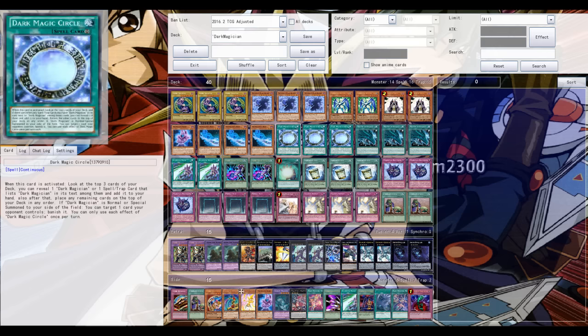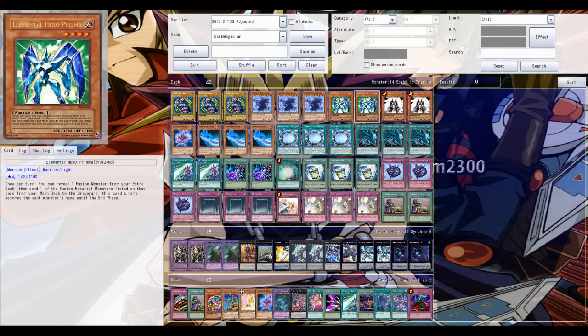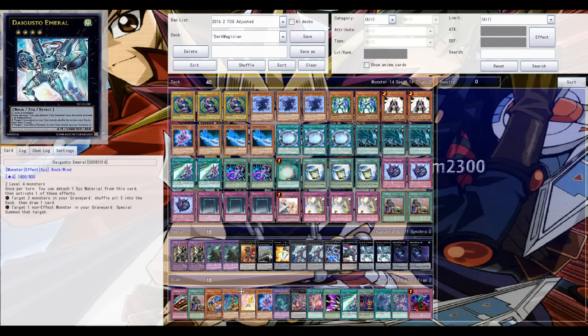Magician's Rod is definitely a three-of in the deck. The Rope — I'm not really sure about it, don't really like it that much, probably going to drop it from the main deck. Prisma is doing extremely well, immediately setting up Dark Magician from the deck to the grave, and with Summoner Monk instantly going for something like Daikusto Emerald is excellent — a very nice play.